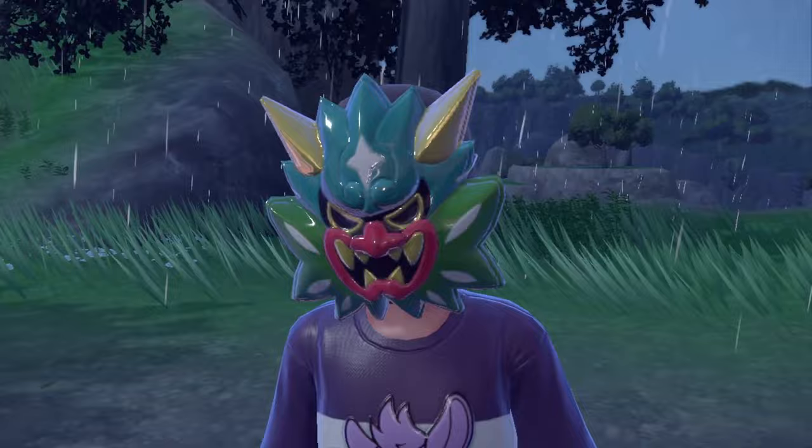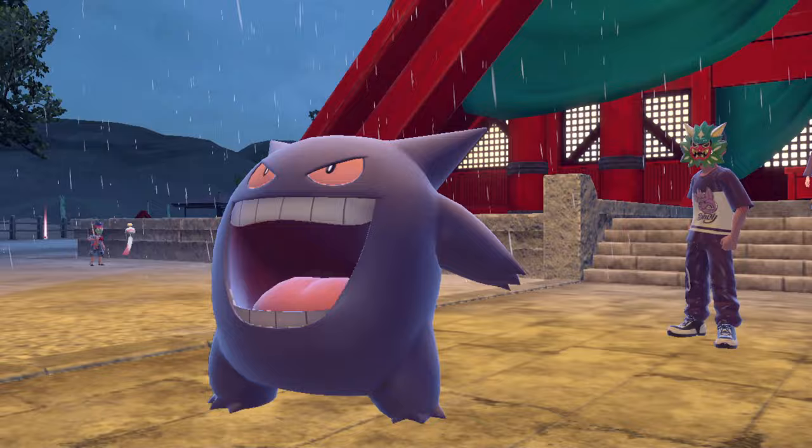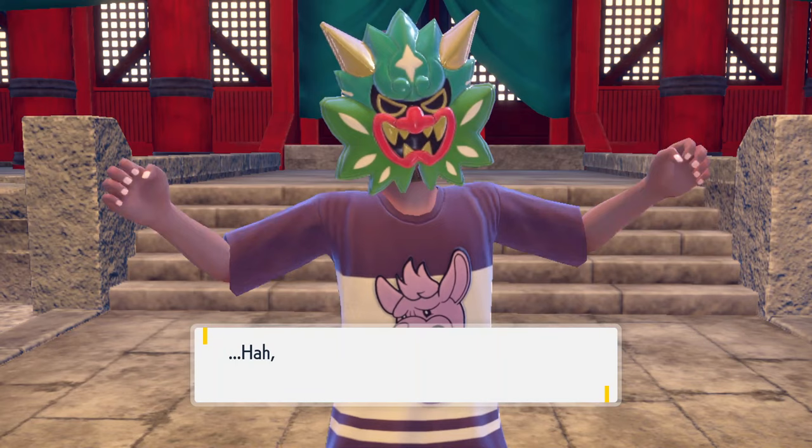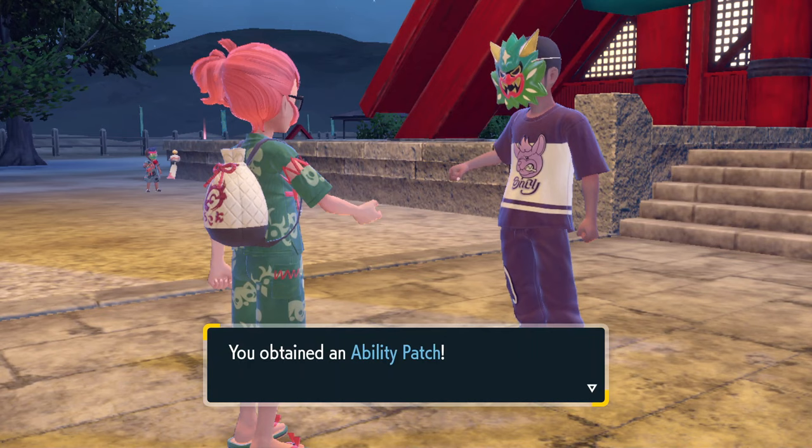If you've beaten all seven trainers, he will reveal that he was the secret boss of the Kitakami Ogre Clan the whole time, and challenges you to a battle. This guy is Murumasa, and he specializes in Ghost and Dark type Pokemon. Upon defeating him, he will explain that the Kitakami Ogre Clan exists to help kids in the region get stronger, and that they just love to battle. He will grant you with a very sought after Ability Patch, and this completes the quest.